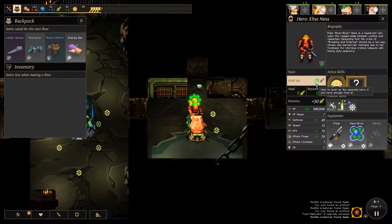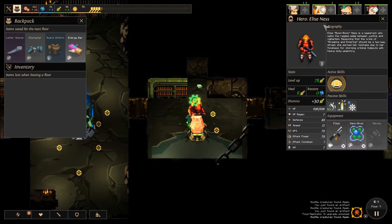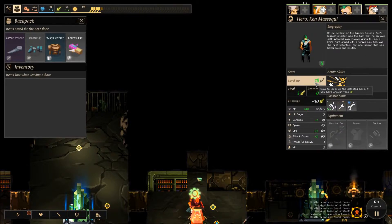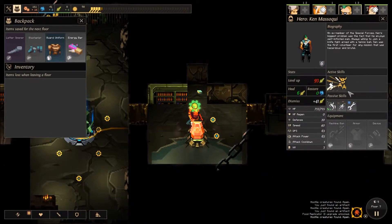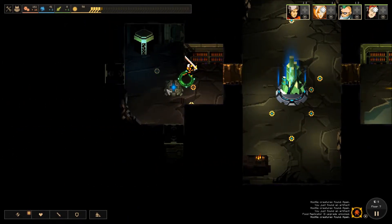So, what does Elise get for her next level? Another active, which is Shrapnelizer. Ken doesn't get one yet, but he does get a boost to his defence and his DPS as well. I think let's level up Ken — he could do with that. Also want to see what his next skill is. Okay, seems good.